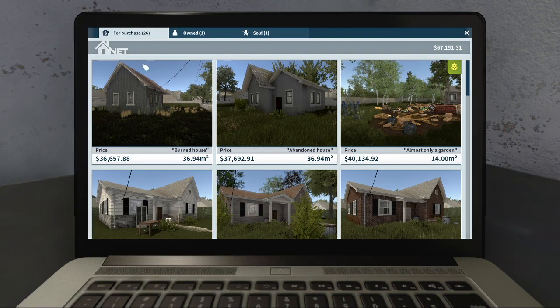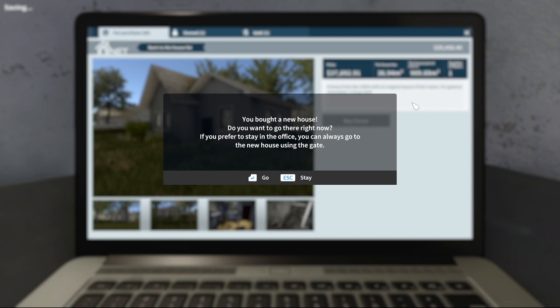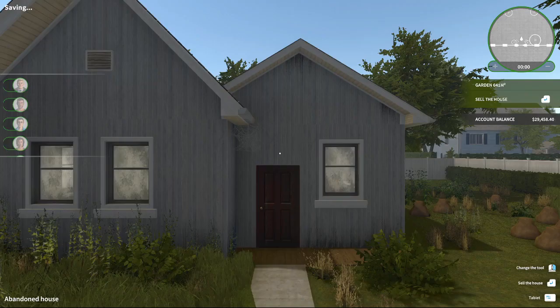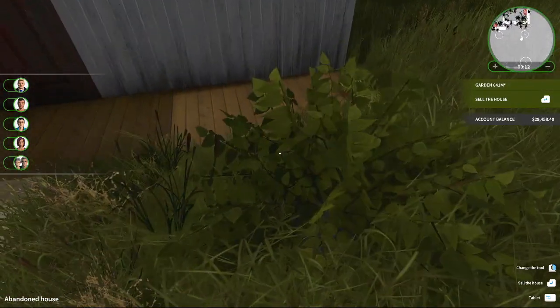We can get a burned home, abandoned home, almost-only-a-garden house with uninvited guests — that sounds fun. We're not gonna have much money to spend though. Let's do a cheap house and flip it — let's do the abandoned home. Let's buy it. Do we want to go there right now? Yes! And then maybe we'll have enough money to get the house with uninvited guests. Use a shovel to remove all the molehills, but be careful — the malicious mole will create new ones if you don't find him. Good luck. Molehills? That's new!